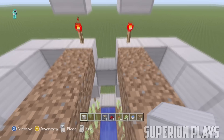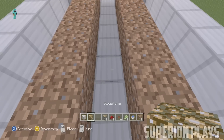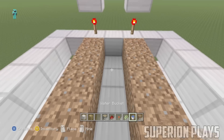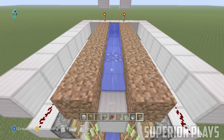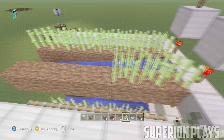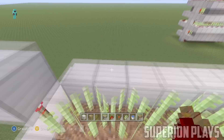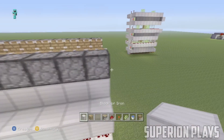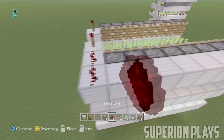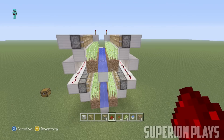Hit the hitbox of the unlit redstone torch with a block to place a block there, and make a row out of that. Somewhere in the middle, put down a piece of glowstone to keep the farm lit so sugarcane can grow. At the end of the row put your block, then place your water down again. Put your sugarcane on top of the dirt as before, then put blocks right behind the sugarcane on both sides, place pistons on top of those blocks, put blocks behind the pistons on both sides, and put redstone on those blocks.